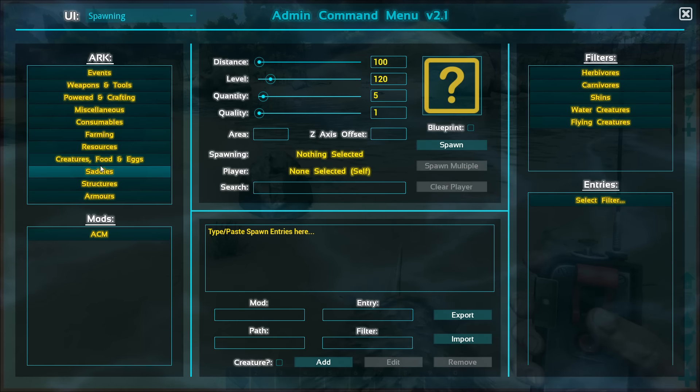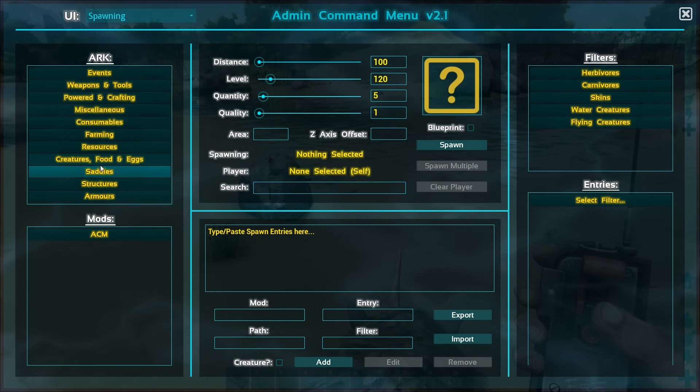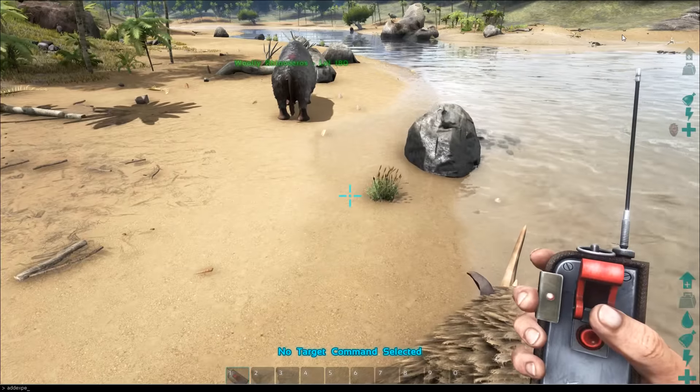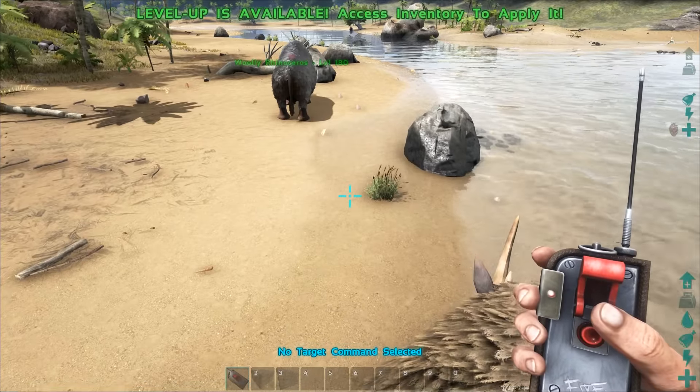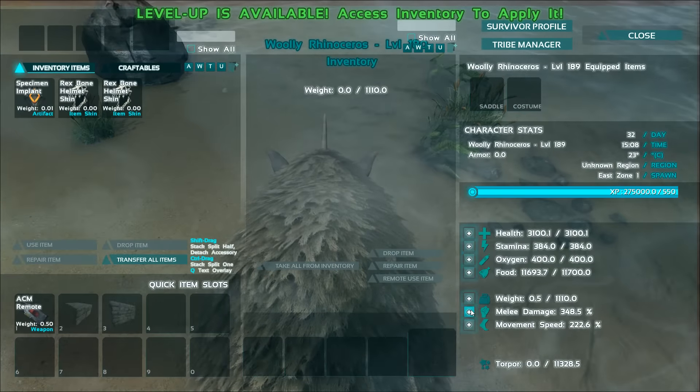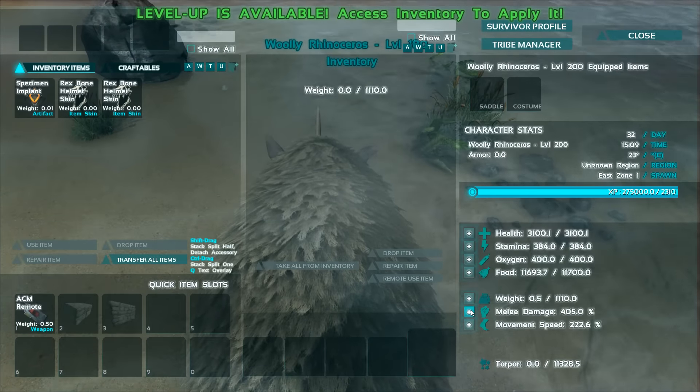Our goal here is to summon in five perfect level ones, get them to 180 — which is what the force tame command gets them to — and that should give us a very good estimate of what you would be looking at on your own, should you decide to go the route of max melee damage.